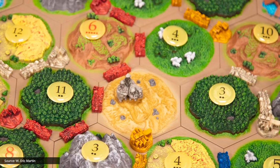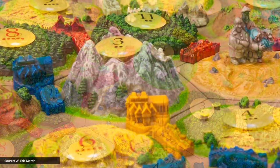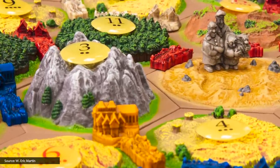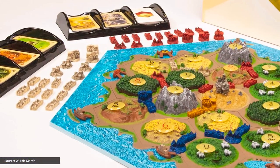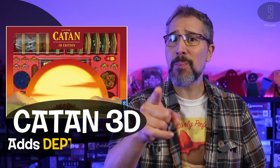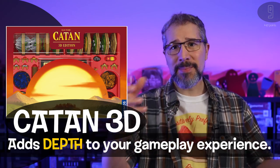Okay, Catan 3D includes 19 hand-painted terrain tiles, 6 hand-painted sea frames, 9 hand-painted harbor markers, 8 translucent number tokens, 4 sets of player pieces in 4 colors, an antiquated robber figure, 124 — not 123 — 124 cards, custom dice, and more. They did not use my suggested slogan: 'Catan 3D adds depth to your gameplay experience.' Hearing the words come out of my mouth now, I understand why nobody invites me to marketing meetings anymore, either.